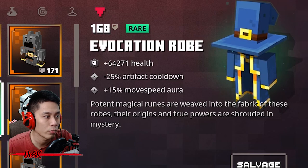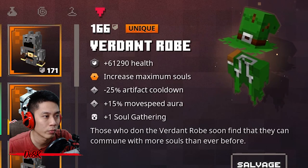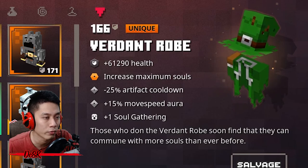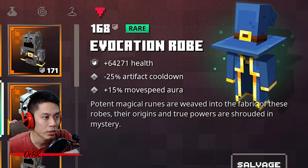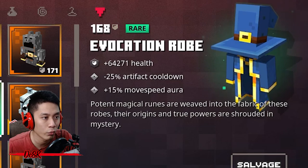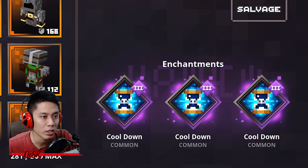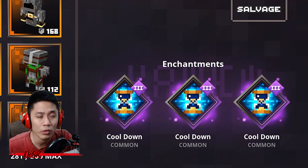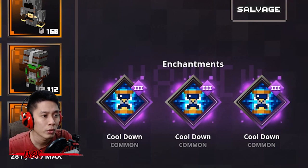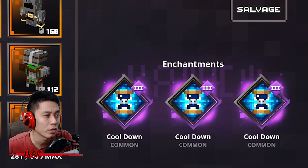Evocation Robe, Ember Robe, and Evoker Robe all work great. All three of these robes also increase movement speed by 15% so you can run faster. The rest ability is a bonus. You must also come with three cooldown enchantments total — with four cooldown reductions it will greatly reduce the cooldown time to four seconds per firework arrow.